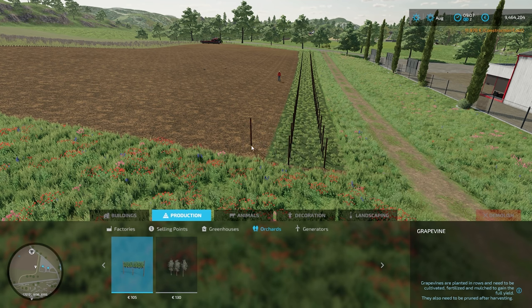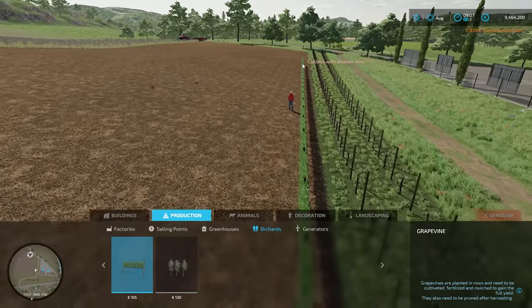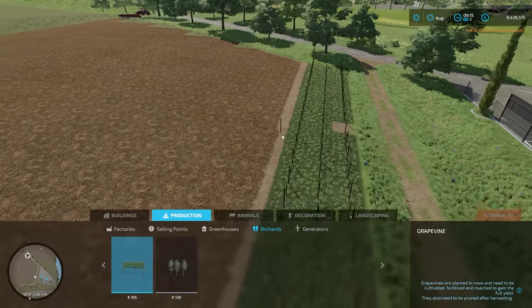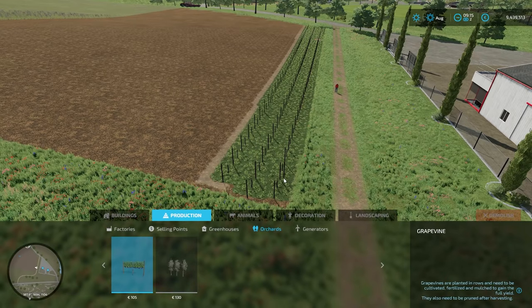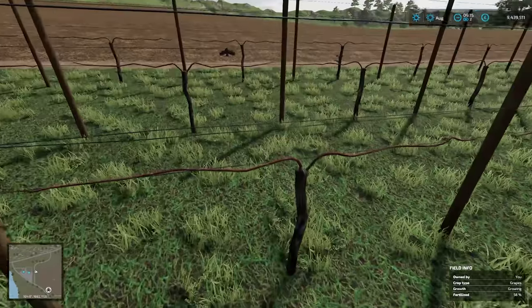There's a second set of vines. Let's do a third one right on the edge of the field and go all the way down to the bottom. So there we go — we have put three sets of vines in. That will do us for now so we can get on with the tutorial.